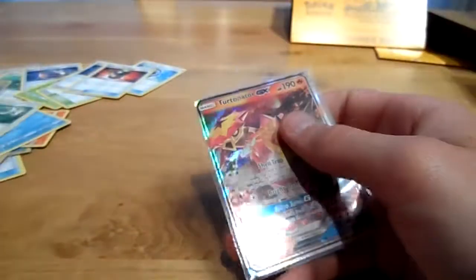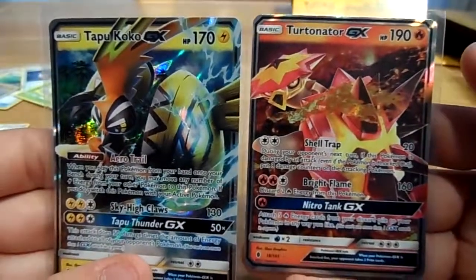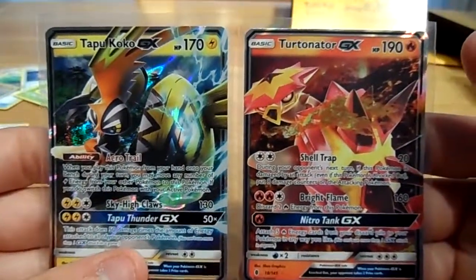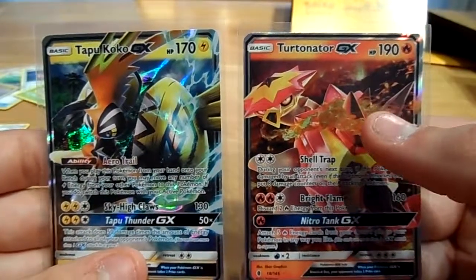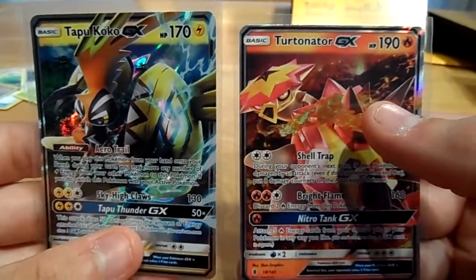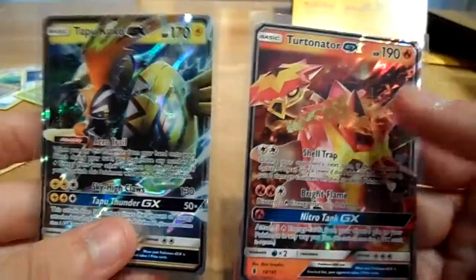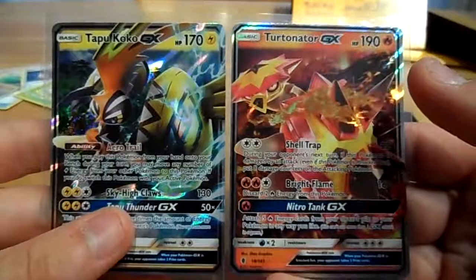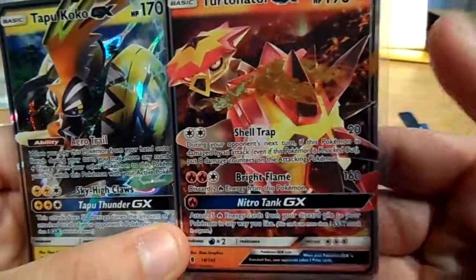Out of these two Elite Trainer Boxes, we got a Turtonator GX and a Tapu Koko GX — those are some nice pulls! Thank you guys for watching, I hope you enjoyed the video. Like if you do, subscribe if you're new, and if you want to buy some of our cards, I will put a link in the description. As always, see you next time, bye!